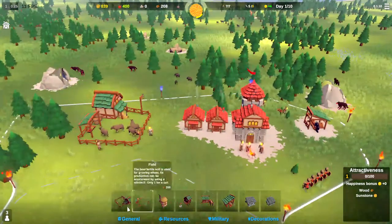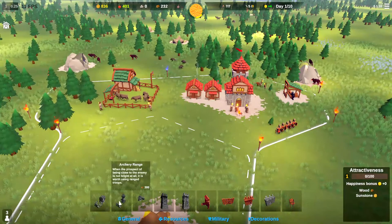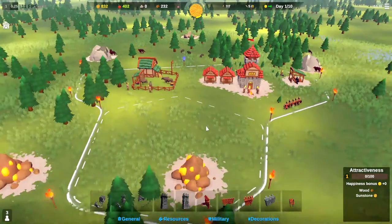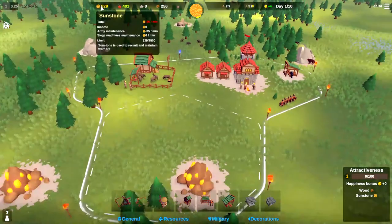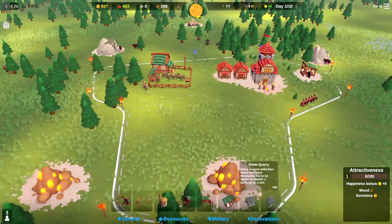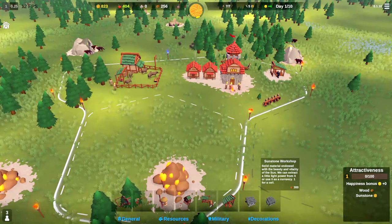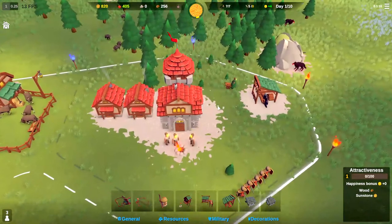The next thing we're going to build will be the military barracks — actually, we'll probably do an archery range next. That's 300 wood. So we'll put an archery range down next and start training some archers. We'll also need to get sunstone — we are losing 35 a minute. A sunstone workshop is also 300 wood. I think defense is more important than money at this point, so we'll wait on that.